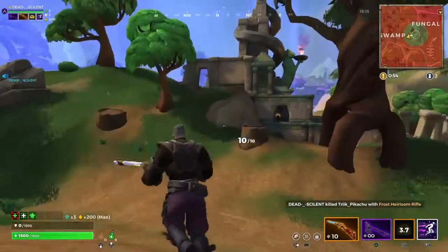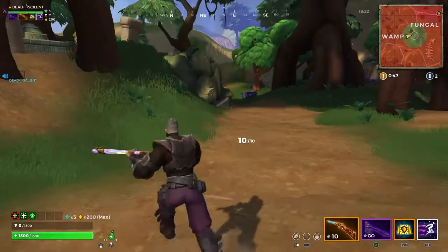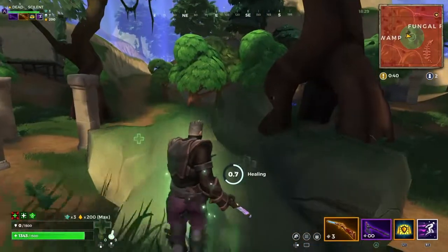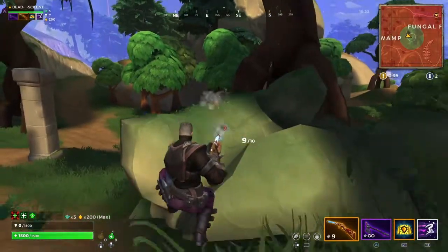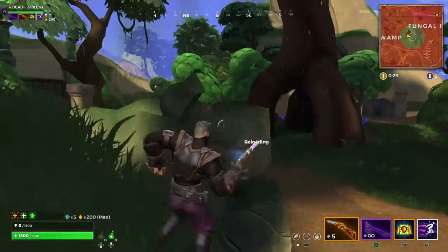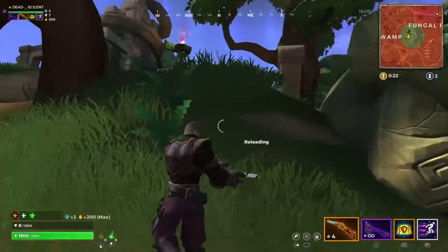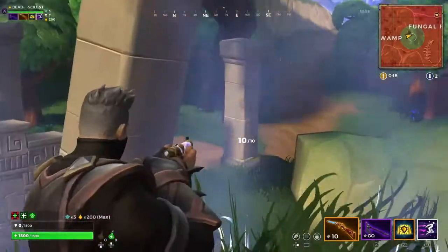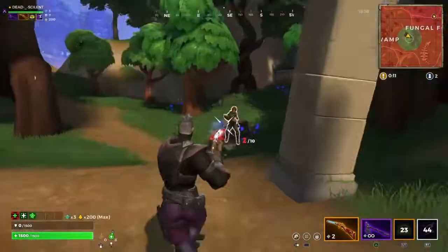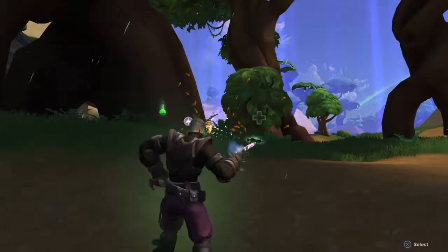Where could this guy be? Oh, he's right there. Come over here. Let's see if we can hopefully get this win. It looks like he's hurt but he could have just healed. I know he's right there so I'm gonna pre-fire a little bit to scare him. He actually went invisible — probably trying to get high ground on me. I popped my shield real quick. We're gonna use our sword and get closer. This guy only has a shotgun so that's gonna probably be a GG.